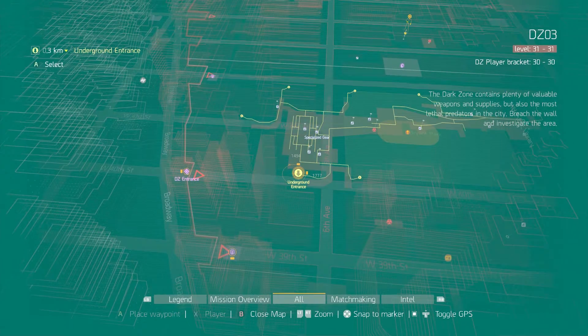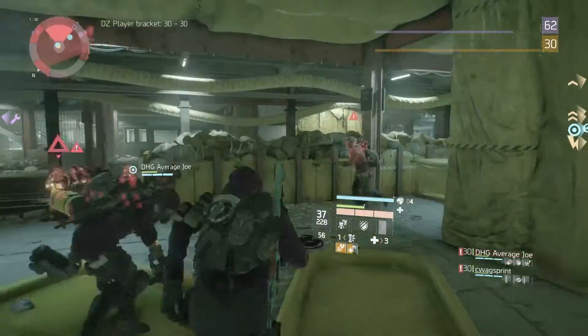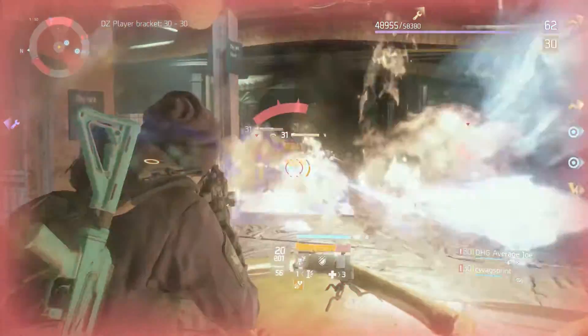Then you're going to want to make a left and enter this subway entrance. Once down there, take a left then the second right. There should be a named boss in here, but sometimes he doesn't spawn — I always check because there is another dark zone chest in here as well.